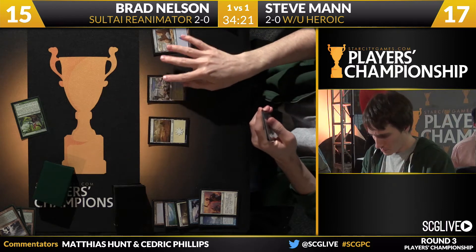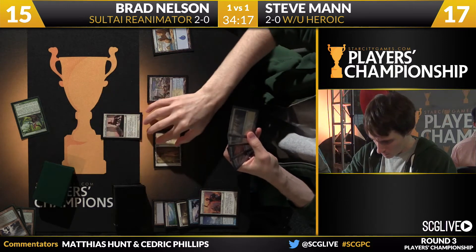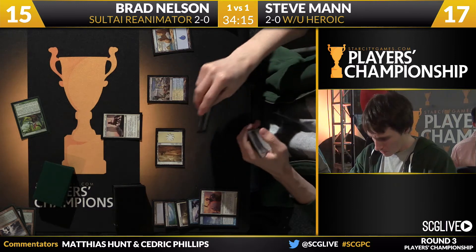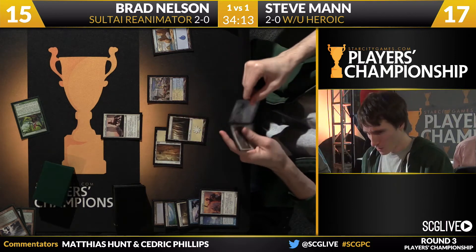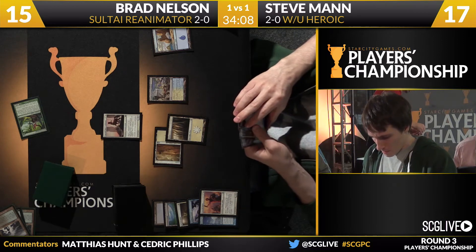Man draws a card — it's another Stubborn Denial. Off that Defiant Strike he got an Ordeal of Thassa, so he can actually rebuild here.